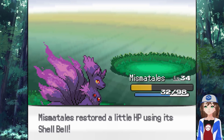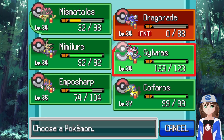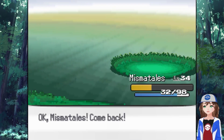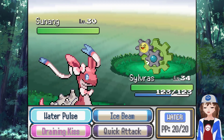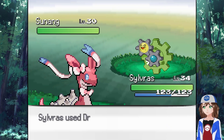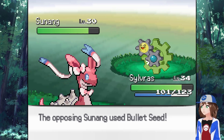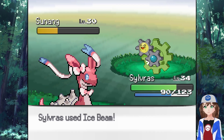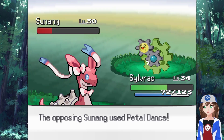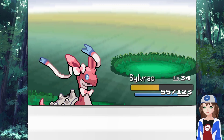Well done buddy. You're gonna send out Sunang. I'm not sure what Sunang will be - I'm gonna say like Sunkern and I don't know what the 'ang' part is. But I'm guessing it is Sunkern and Clinkclang, okay. Go for a Draining Kiss. The ice moves won't be super effective because it's part Steel, that's the problem. Mismatails could have stayed out and probably just killed it in one shot with a Flamethrower because it'd be quite effective. So it was kind of a dumb move for me to switch you out.